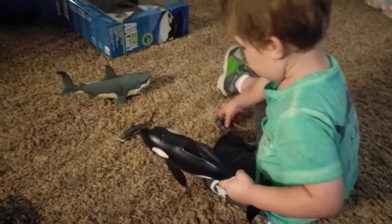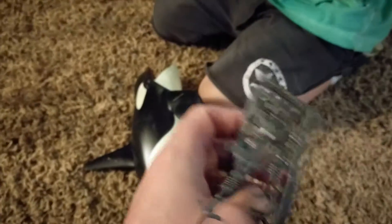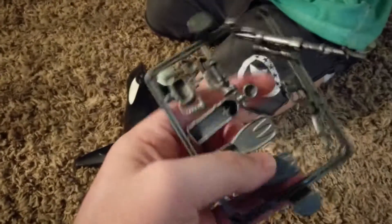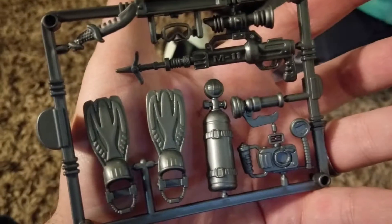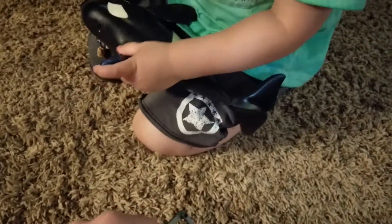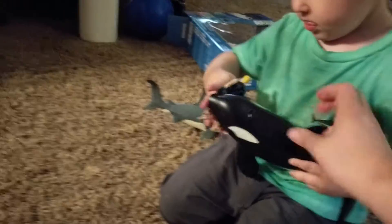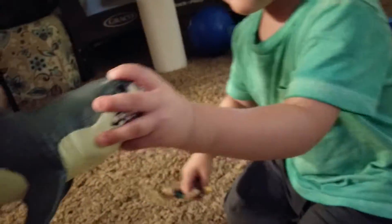Ooh. When you take the cage's piece, it comes with some flippers, a scuba tank, a gun — a spear gun for hunting sharks — and a camera and a flashlight. These are small pieces, we don't need to take them off right now. Show how they work. When you move the fin, his mouth opens and shuts. Does it do it on the shark too? Rawr, when I do it — see, when you move it.